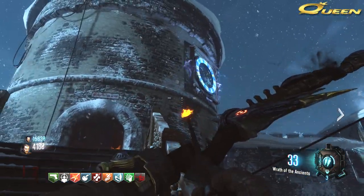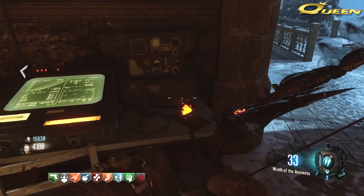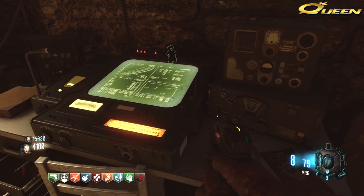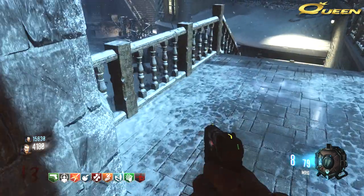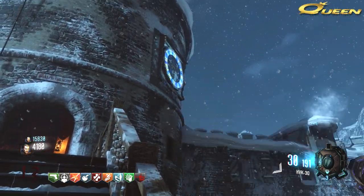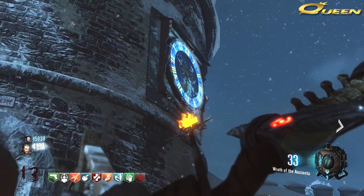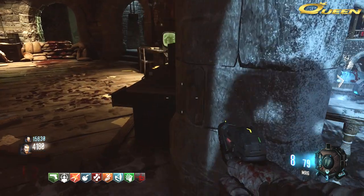Then come down to this control panel right here and hit X or Square on it. It's going to flip the switch and start that clock moving. That clock — the one facing the courtyard — will initially be stuck at 115, and you need to flip that switch to make it move to 935. It takes a couple of minutes to get all the way around to 935, and you need to flip that switch to stop it right on that time.